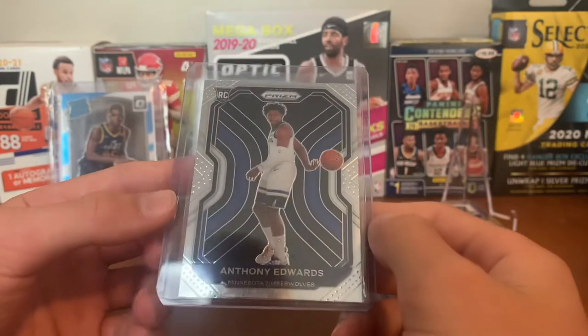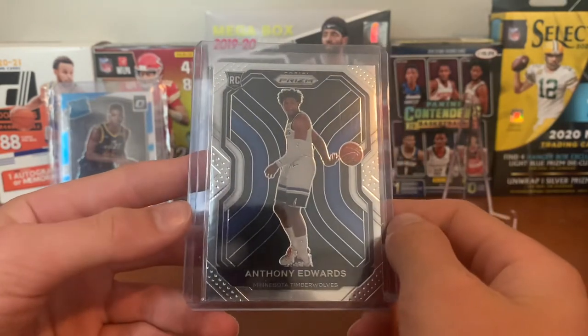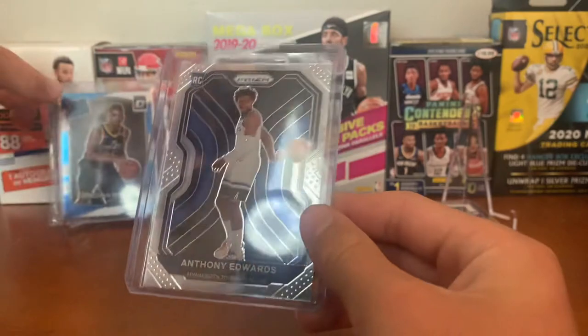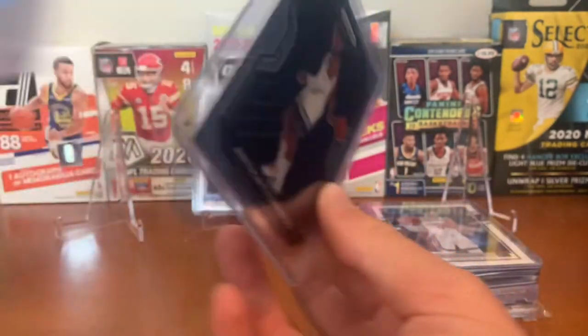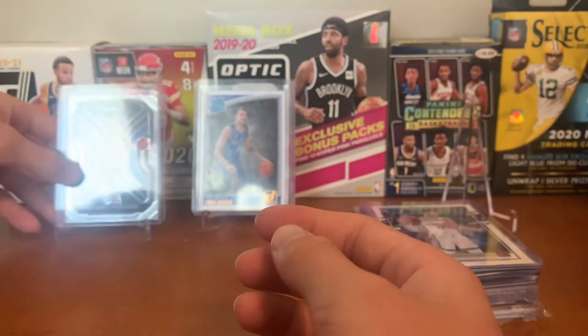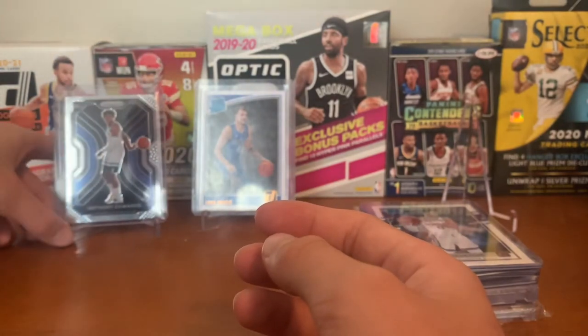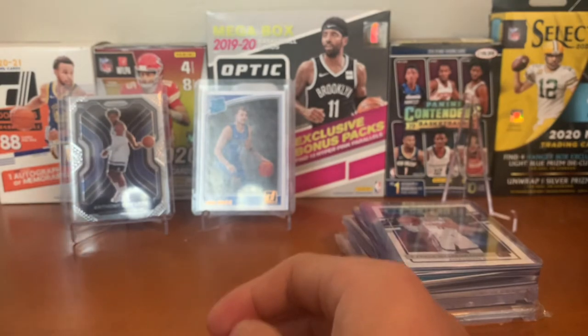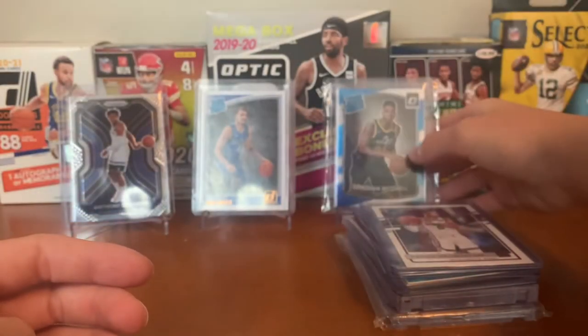For the Timberwolves — awesome card here — Anthony Edwards Prism base rookie card. I just love this card. I pulled it out of a Prism solo a few weeks ago, maybe even a month — I can't remember exactly. Really great card.